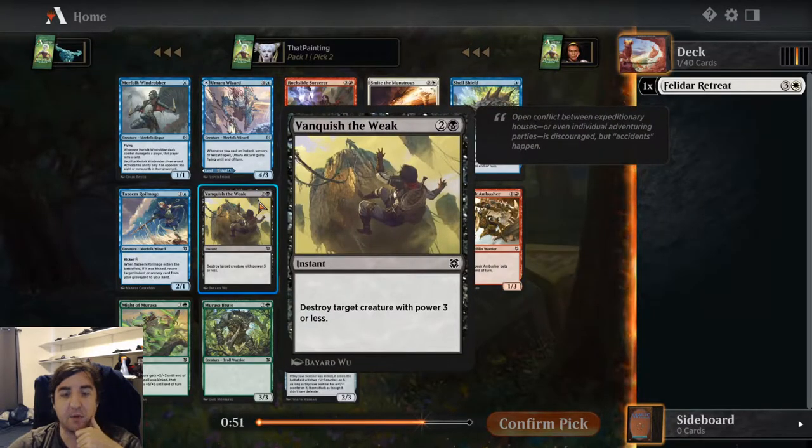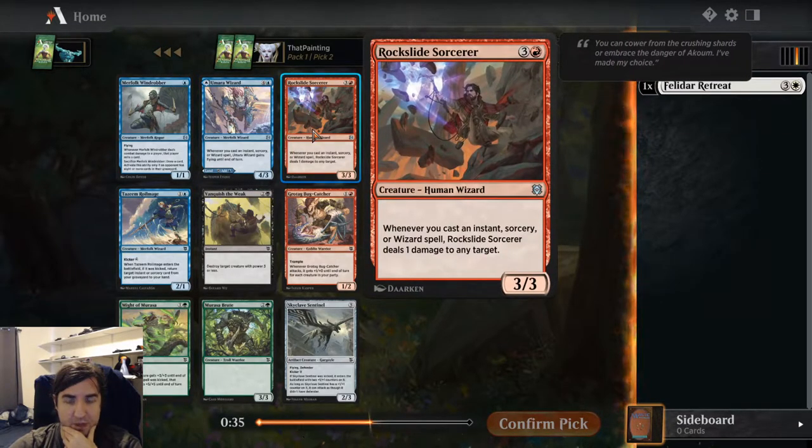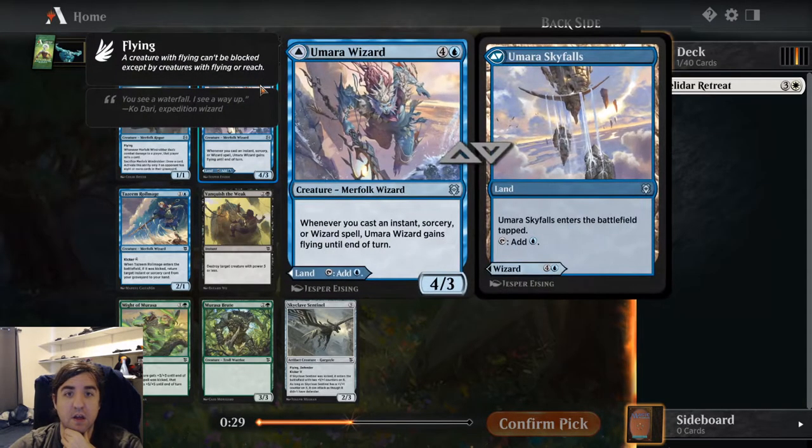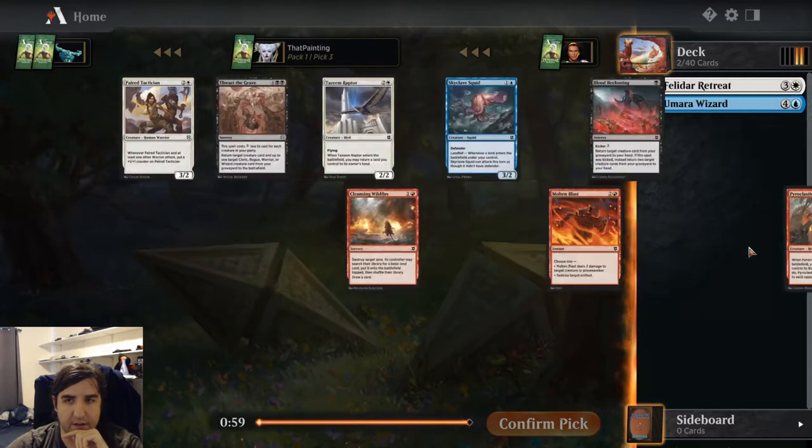Black has Vanquish of the Week as a pretty decent removal spell, though we did just pass a very powerful White-Black card, so we're probably not going to get a ton on the backswing. Rockslide Sorcerer can just ping down opposing threats or your opponent if need be. And Umara Wizard is one of these spells on one side, land on the other cards — very versatile. Of those, I think I'm in for the Umara Wizard. I like Blue-White quite a bit.